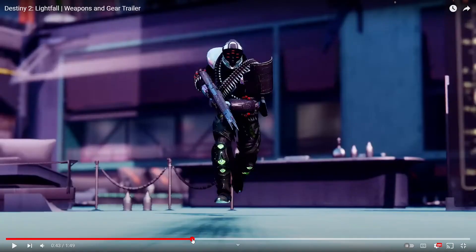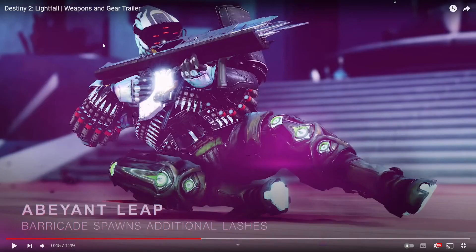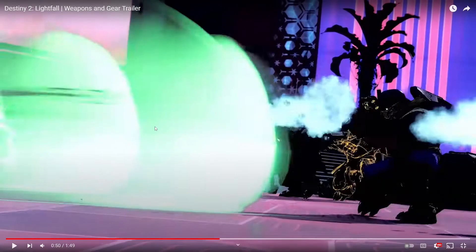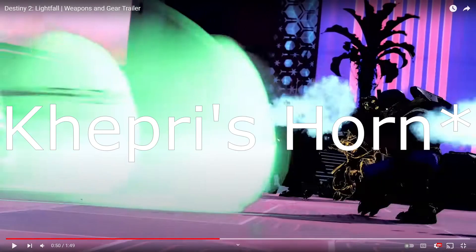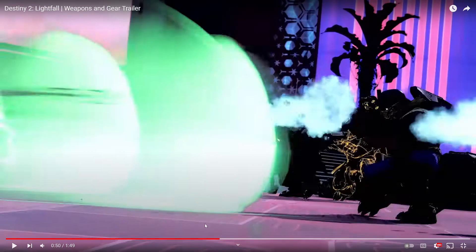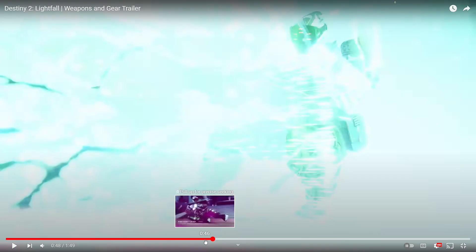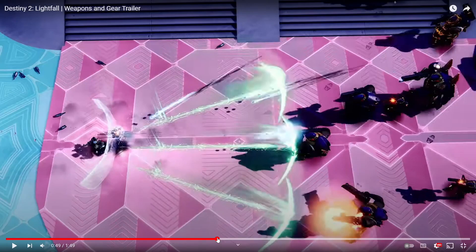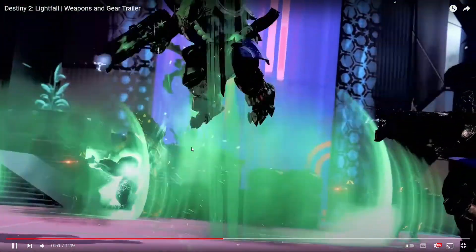We saw a new skin for Quicksilver which I actually quite like — it's a little cleaner looking than the other one. And there's something called Braytech Leap where a Titan barricade spawns additional lashes. It looks like a better version of that Titan exotic — I think it's Sealed Ahamkara's Grasps — where throwing down a Titan barricade sends out a wave of flame. This looks basically the same but better because there's just more of it.